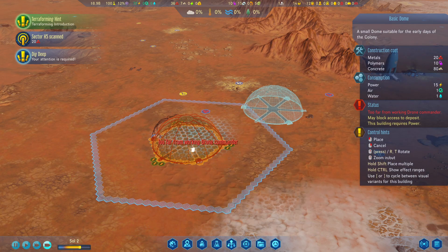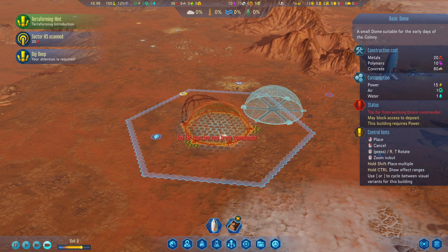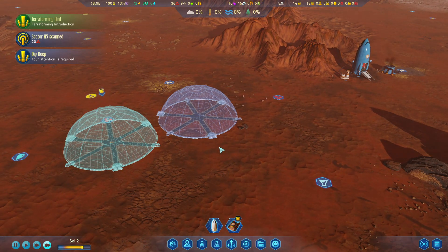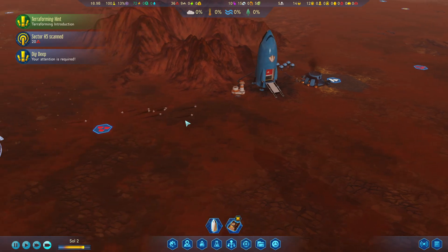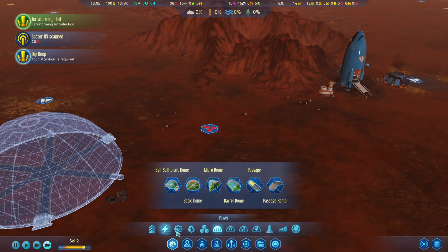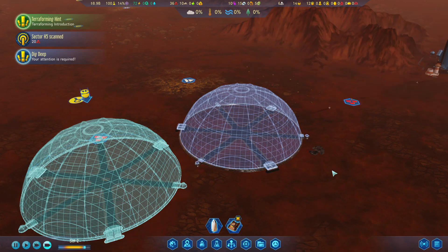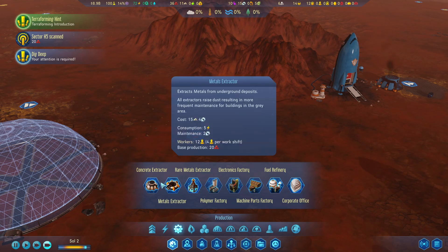Build one right there and we'll do another one really close to it — as a matter of fact literally directly next to it — but we need a bunch of concrete, metals, and polymers for that. So we're not going to worry about that one too much; we're going to lower their priority on that because we honestly don't really need it.